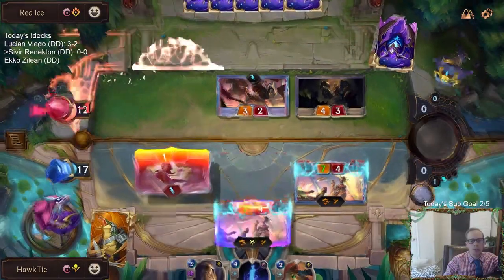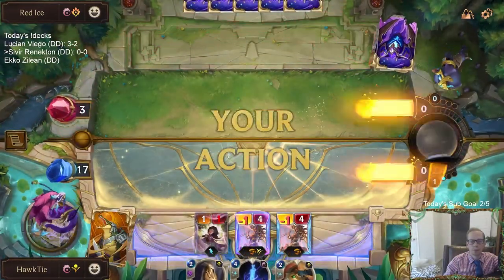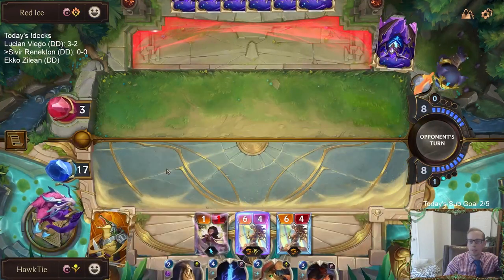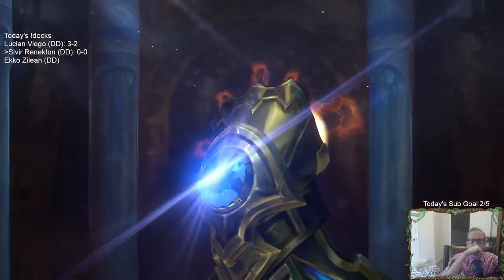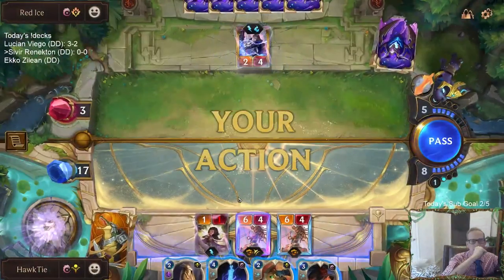Put them down to three. If I would have played Waking Sands, would I have won right there? They had no mana — they would have saved, or we would have dealt two extra damage.